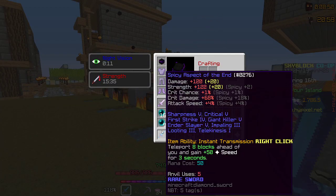This is the Aspect of the End I'm going to be using right here. Everything you see on this sword is absolutely necessary to one-shot the Zealots. You need 20 Hot Potato Books, you need all of those enchants, and you need a Spicy Reforge.